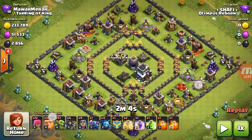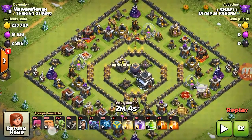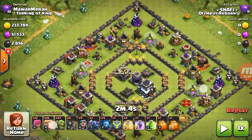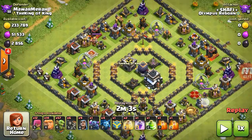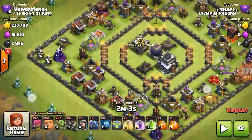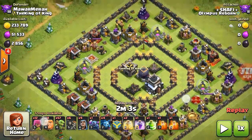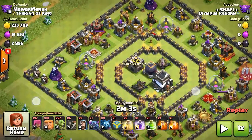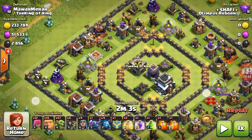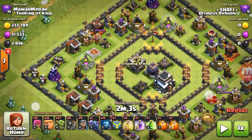I have a solution for this base, even if both heroes are down. My army is a goblin knife: 14 giants, 12 archers, 57 goblins, 6 wall breakers, 9 wizards, and 1 PEKKA for tanking since I have no Queen and no King. My clan castle has giants. Spells: 2 heals, 1 rage, 1 haste, double poison for clan castle, plus skeleton traps to slow down the enemy King and Queen.